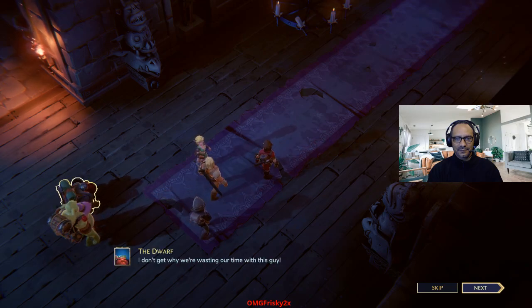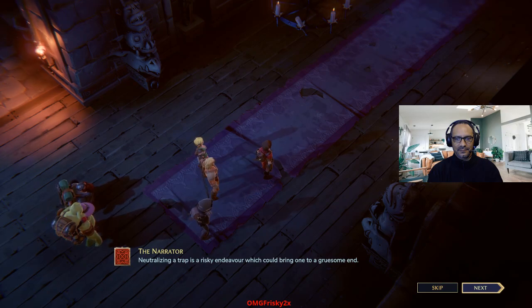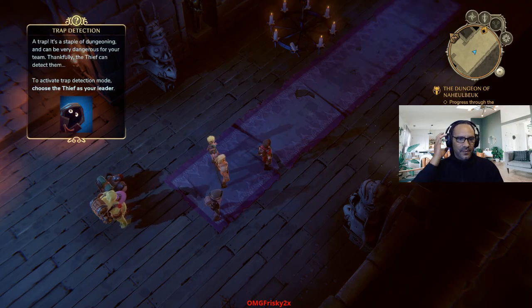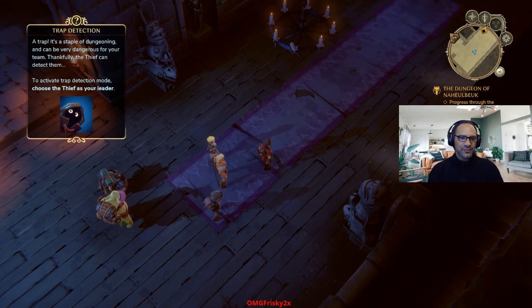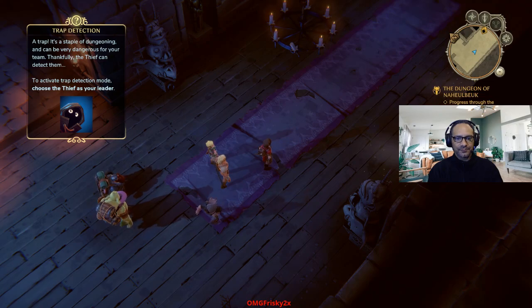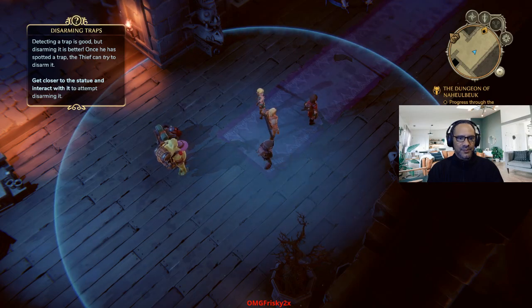I don't get where we're wasting our time with this guy. Neutralizing a trap is a risky endeavor which could bring one to a gruesome end. I've got a bad feeling about this. A trap is a staple of dungeoning and can be very dangerous for your team. Thankfully, the thief can detect them. To activate trap detection mode, choose the thief as your leader. Detecting a trap is good, but disarming it is even better. Once he has spotted a trap, the thief can try to disarm it.